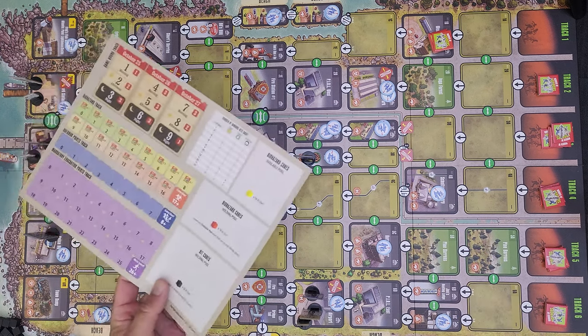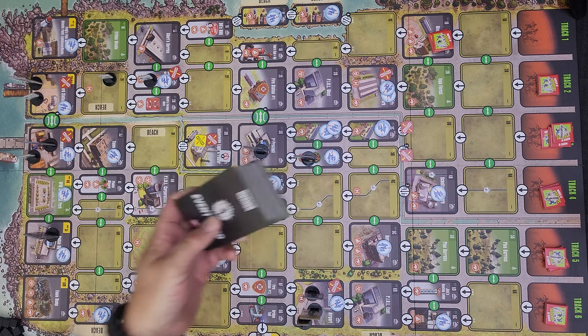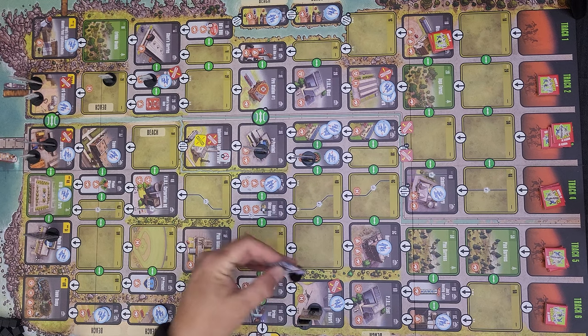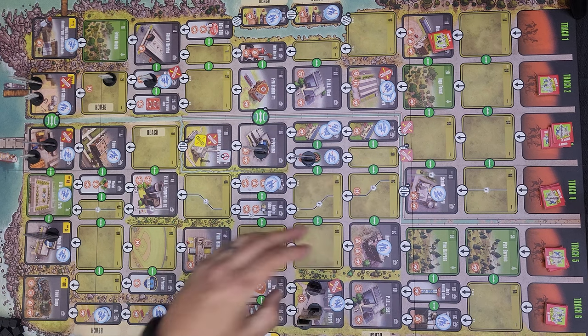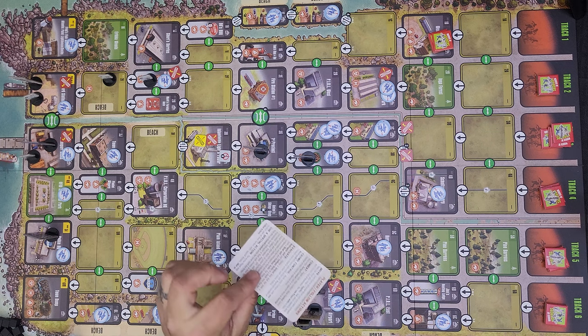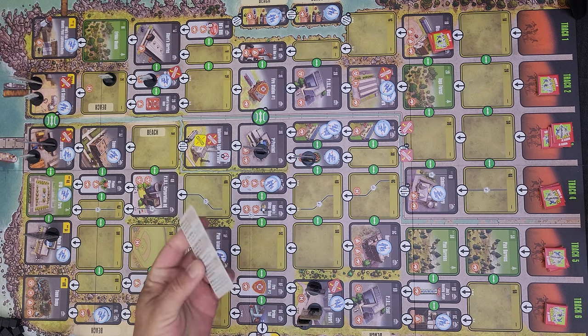First I want to get into the components and hit the highlights. We do have a mounted board, a selection of player aids made of normal cardstock, and a varying selection of cards — all perfectly fine. We also have counters, which are standees effectively representing different types of units. GMT producing the game means the counters are good — pre-rounded, no need to clip, perfectly thick, nice laminated. We even have little player aid cards to keep track of your actions.